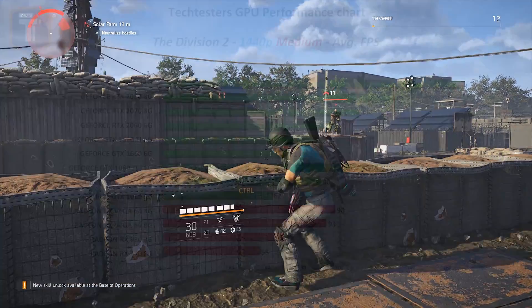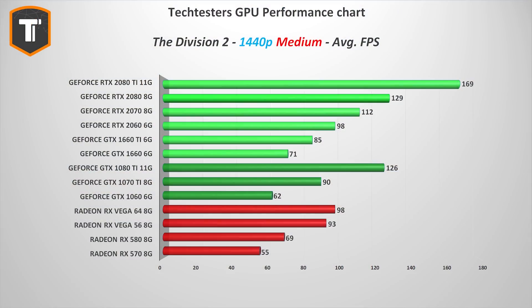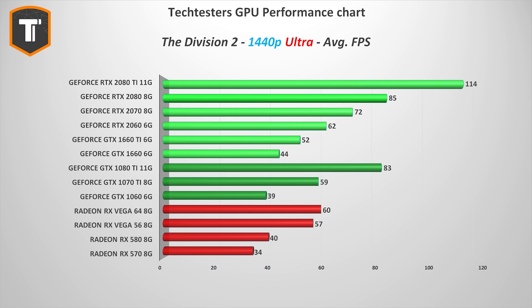Looking at 1440p, as is typical AMD starts doing a little bit better from a relative point of view, with the RX 580 getting comfortably ahead of the GTX 1060. Unfortunately for AMD, however, Nvidia's new GTX 1660 does close that gap, so that's a bit of a shame for them.